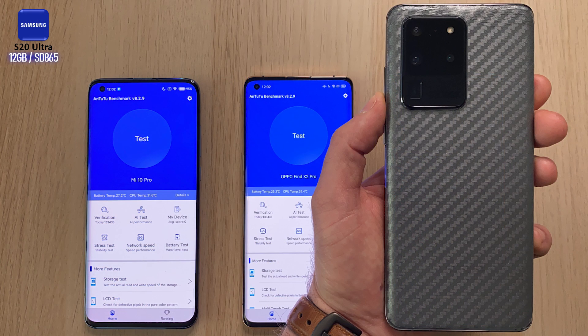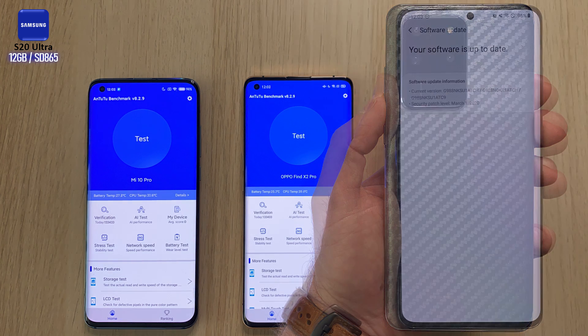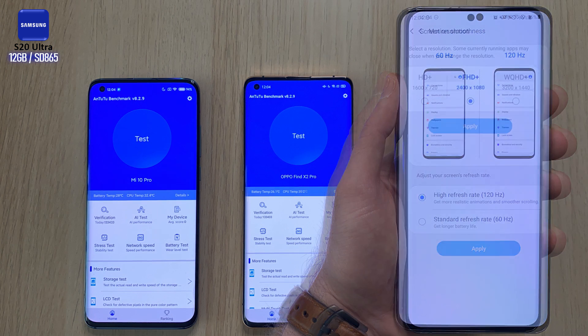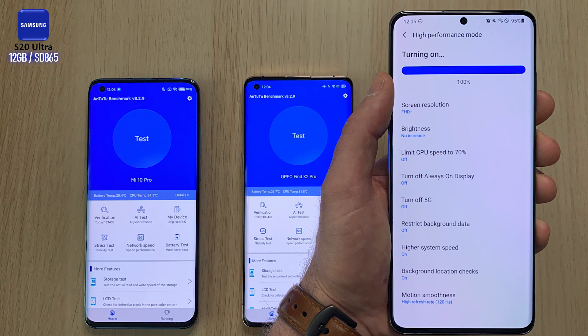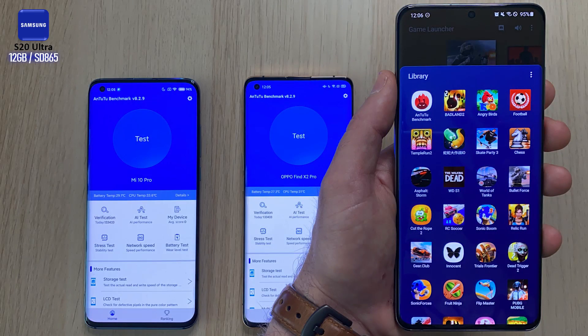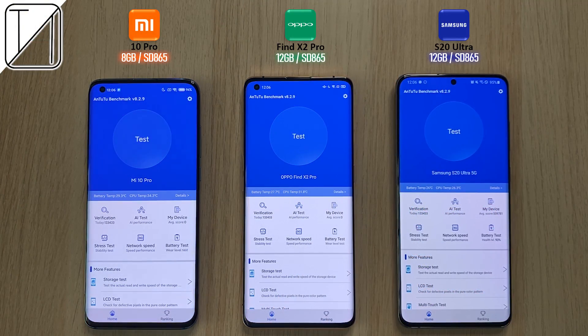The Samsung — I have the Snapdragon version over here — 12 gigs of RAM. We're going to be updating our software as we did with the previous ones. 120Hz refresh rate panel. We're going to keep things to Full HD+, and we are going to enable high performance mode and focus on performance in Game Booster and launch it from Game Launcher. So guys, this is TechNik, and without further ado, let's go.